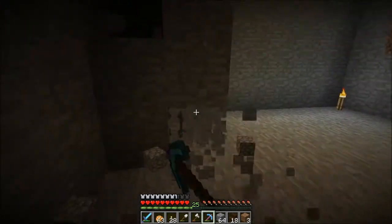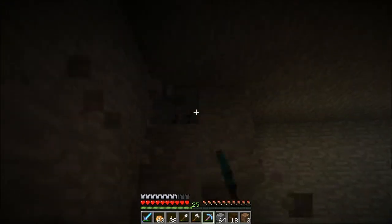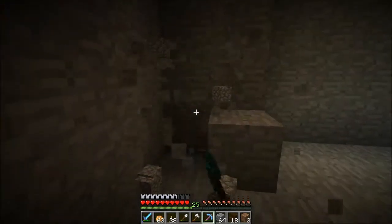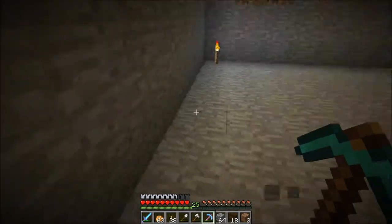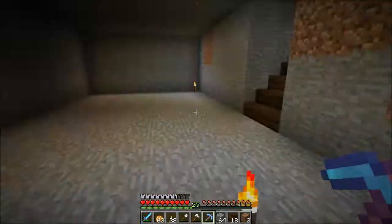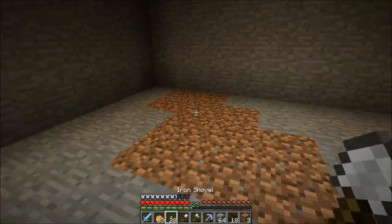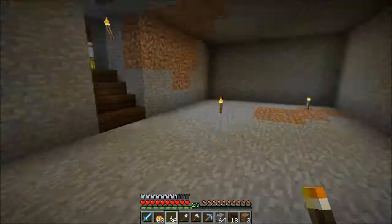So we're just clearing out this room and we're probably going to stick with something really easy to use material-wise. I'll probably just make another one of those snowman farms and just farm a bunch of snow and do the majority of it in snow, and then use another material to kind of accent it a little bit.